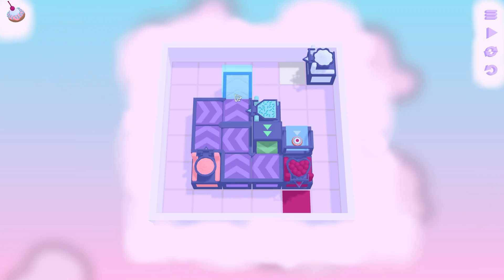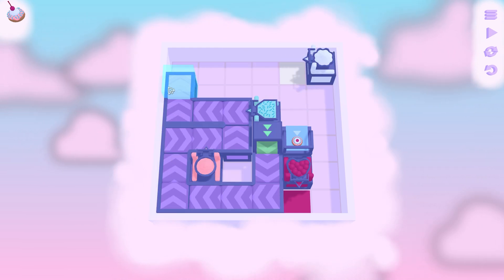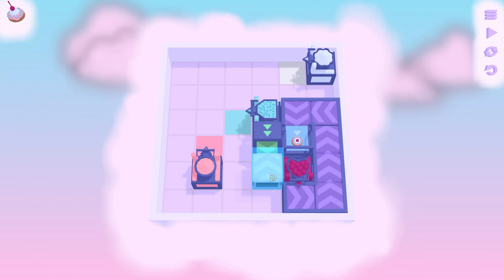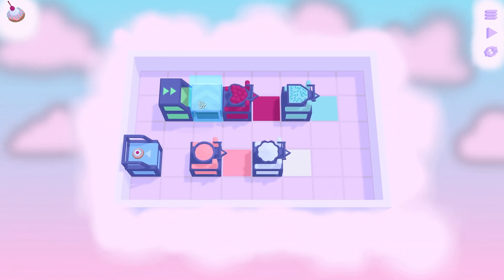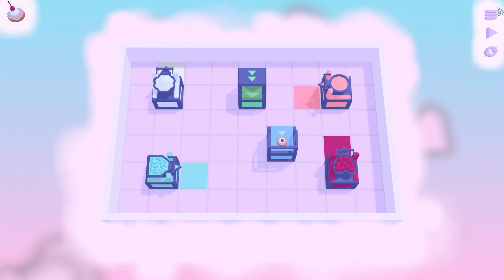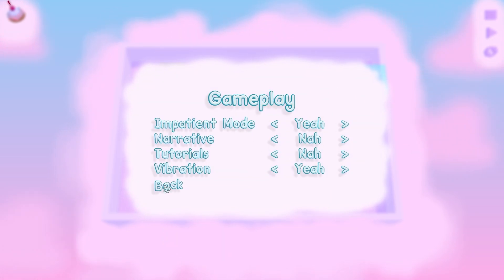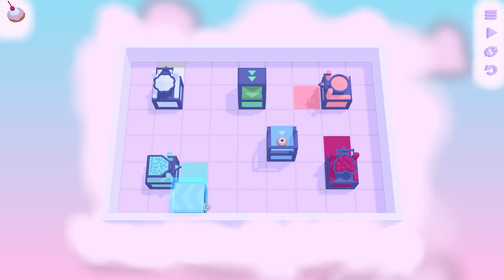Here we're just going to simply — boom. I've already played through this level before so it's gotta go like this. There we go, boom, perfect. I've also turned on something in the settings: gameplay, impatient mode — I turned that on so I don't have to watch the conveyor go through consistently.